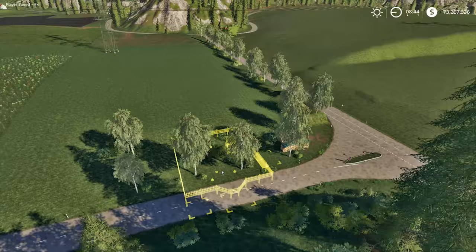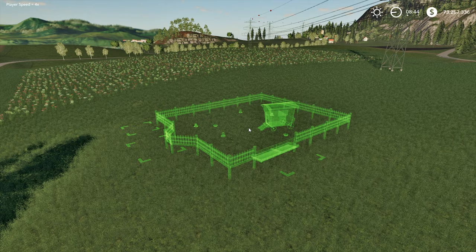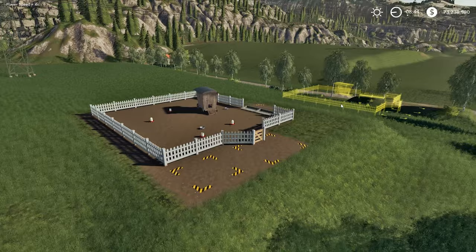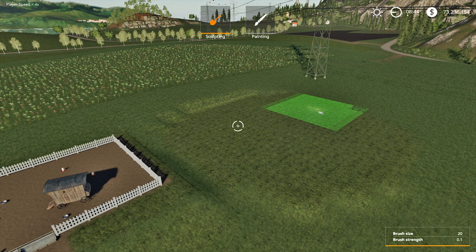Installing any building in Farming Simulator deforms the landscape — it makes the landscape flat under the building. Therefore, before you put the chicken coop, it's better to align the landscape yourself. Just hold down the right and left mouse buttons in the landscape editor, so at least the result will be predictable.